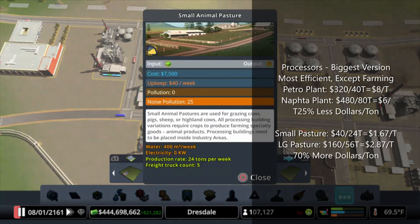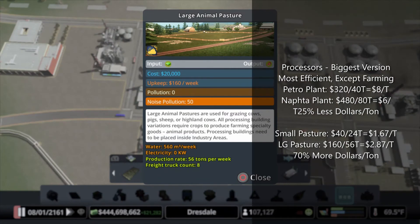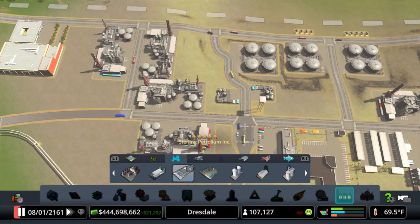But when you go to the large animal pasture, it's $160 for 56 tons — that's $2.87 a ton. So it's a little bit less than twice as expensive per ton to operate the large animal pasture compared to the small. And these other ones — like the slaughter mill — are even worse. I didn't even calculate them because they all produce animal products as well.